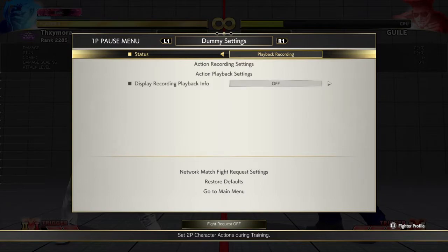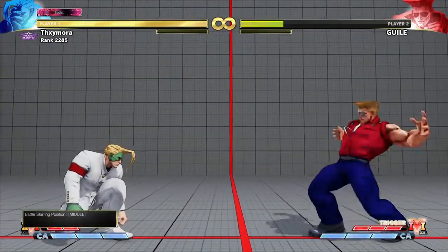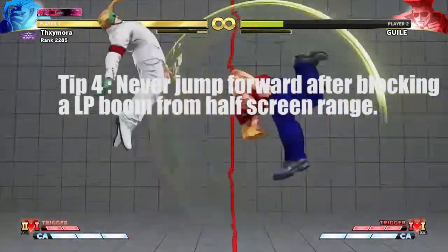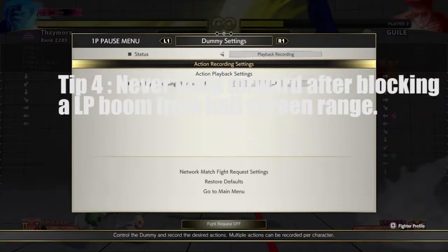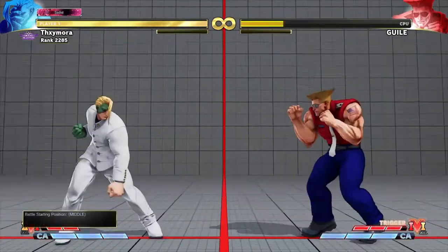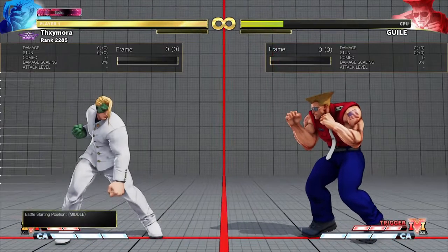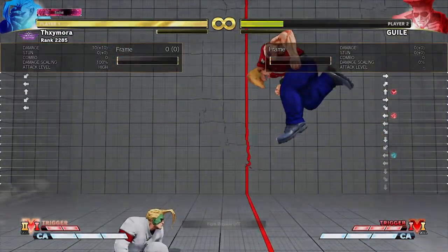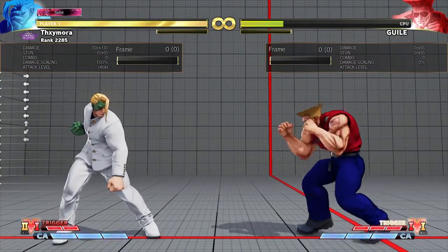The key thing to understand is when to jump on Guile. If you block a light boom, do not jump the next boom. If I block this sonic boom and jump the following one, he will be able to throw it out and flash kick you every single time. So if you block a light sonic boom from here, just wait and block it out. Or maybe neutral jump the second one. You cannot jump after blocking a light sonic boom — he has way too much frame advantage at that point. I would recommend either neutral jumping the second one or just waiting it out. Blocking a light sonic boom from range like that: never jump after that. That's a free anti-air for him.